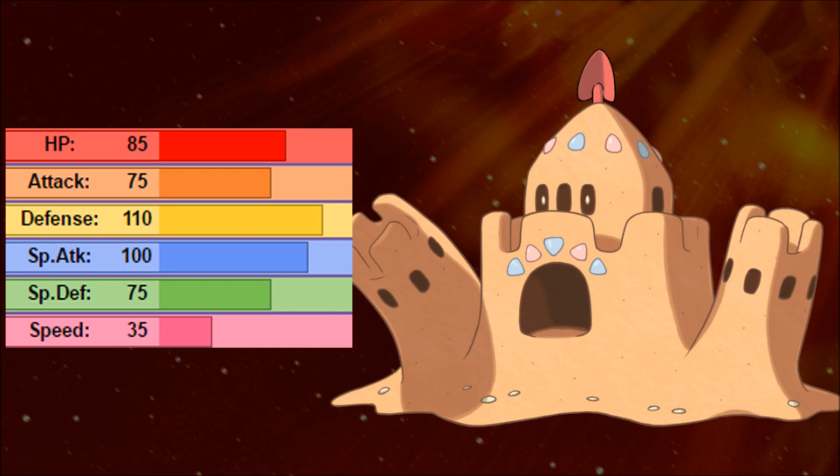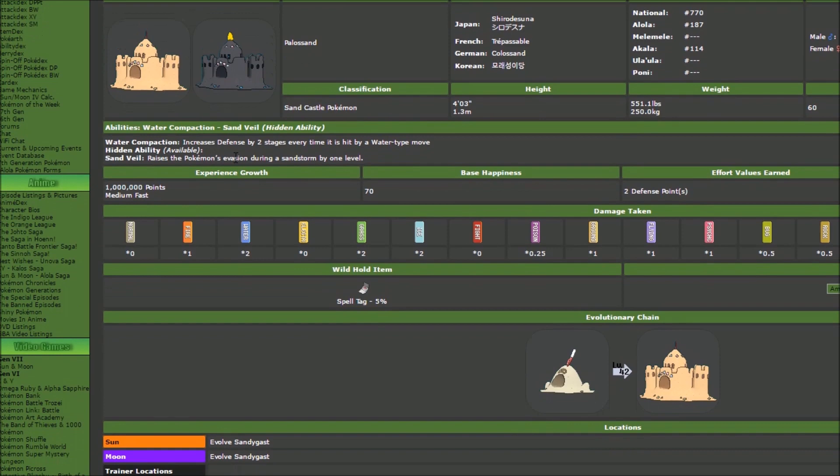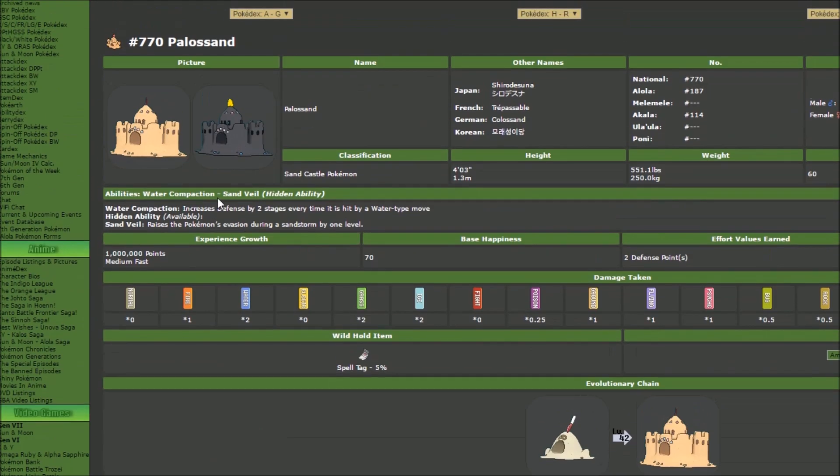Now it's time to head on over to Serebii and check out the Water Compaction ability. This is a strange ability because only Palossand gets it and it increases your defense by two stages every time you're hit by a water type move. I feel it would have been better if it increased your defense by one and your special defense by one, because water type moves are very common — Scald, Surf, Hydro Pump. So you're going to be eating a super effective hit and not gaining any benefit from it on the special side. Also you're eating a super effective hit, so even Liquidation, even Waterfall — there are a lot of physical water type Pokemon like Araquanid and Golisopod. So maybe this kind of works, but you have to be using a recovery move while eating that super effective hit to try to gain the defenses. It might be able to snowball against specific physical Pokemon, and after you eat that first water type hit, it's not going to be super effective anymore because your defenses just doubled.